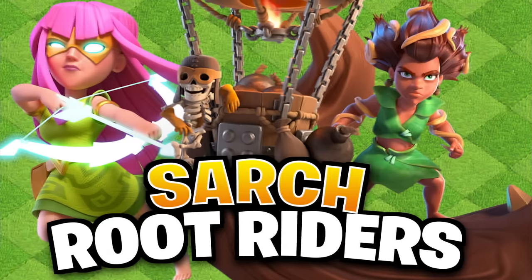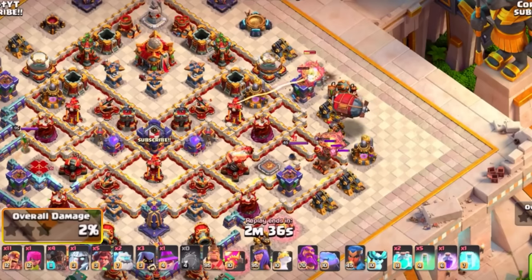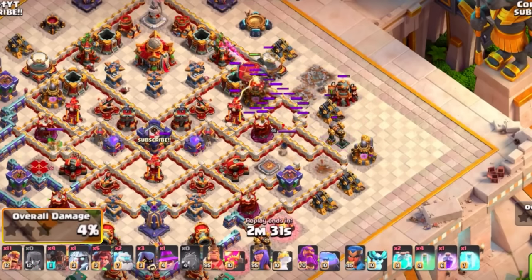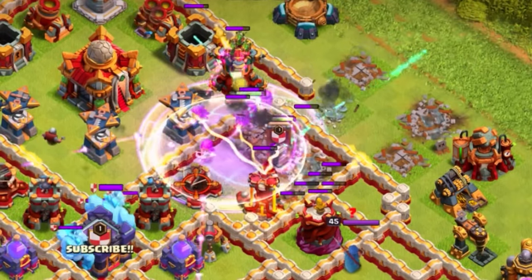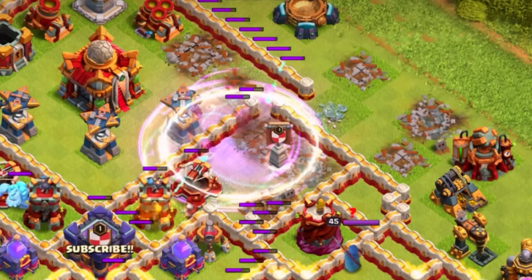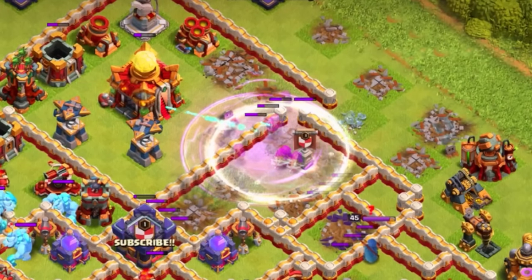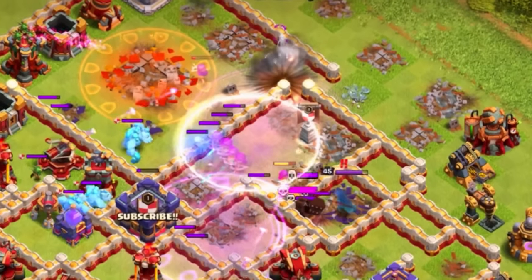Start this with a couple rocket loons and the battle blimp, placing it closer to the Town Hall for value on that side. Use invisibility, drop the blimp with two clones, a rage, and drop another invisibility — timing them every four seconds. If dealing with a ground CC like ice golems, be sure to lure it first. You can get a lot of value from your super archer blimp even from a close angle, setting up your heroes and root riders very effectively.